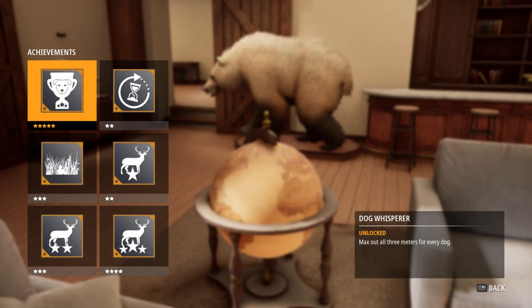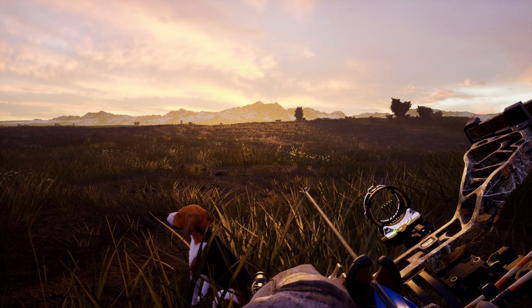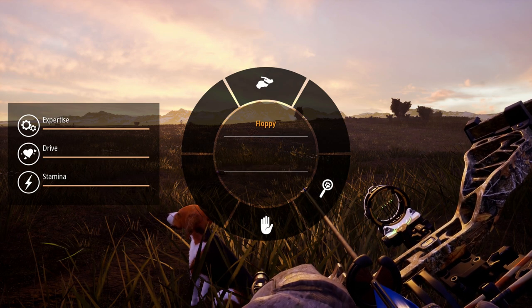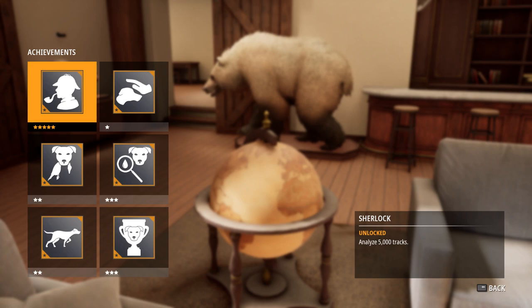For the Dog Whisperer achievement it takes time — a lot of time. You need to train every stat of the five dogs to the max. The best way is to take one of the dogs with you on every hunt and use him actively. Over time the meters fill up; when a dog is fully trained, switch to the next one. Again not difficult, just extremely time consuming and pointless because you don't need the same dog in different colors for hunting. The same applies to the Sherlock achievement — you need to analyze a total of 5,000 tracks. So collect every track you find on the way if you want the achievement. This one is also pointless because you don't benefit from investigating useless tracks and it won't give you any advantage.